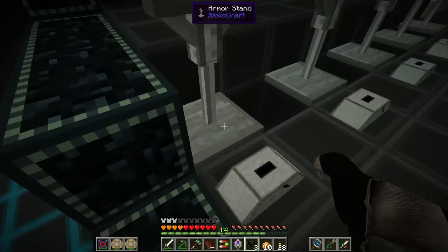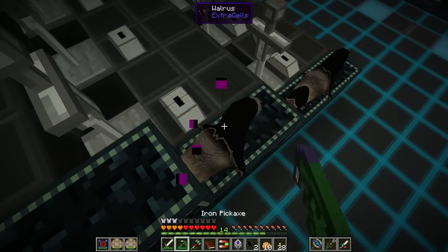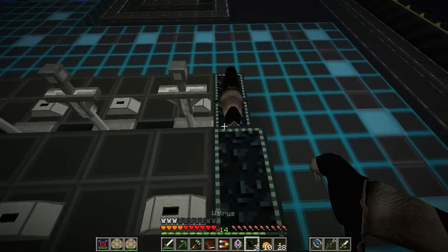You picked it up in block form, so I just converted it to ingots — quest complete for the win. I'm actually going to go up to the observatory so I can drop all this stuff that I'm getting into the AE system.